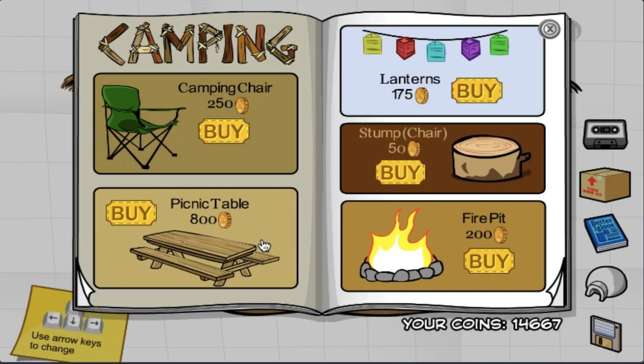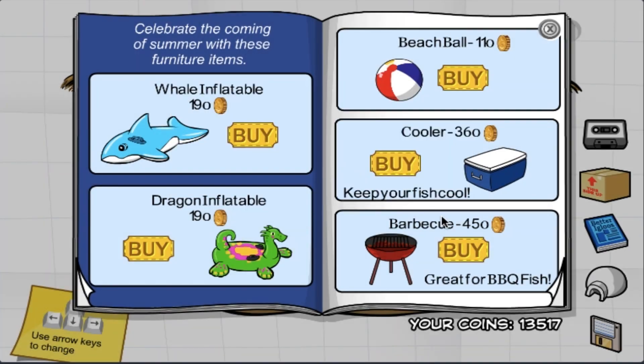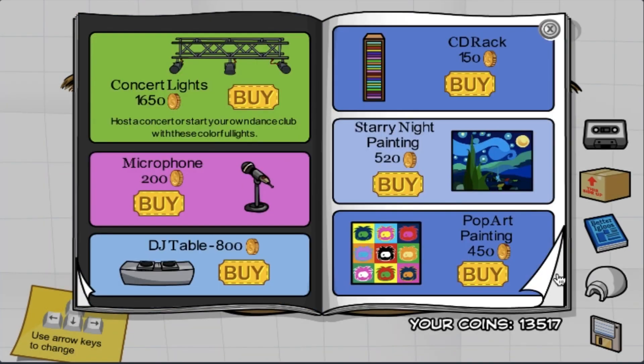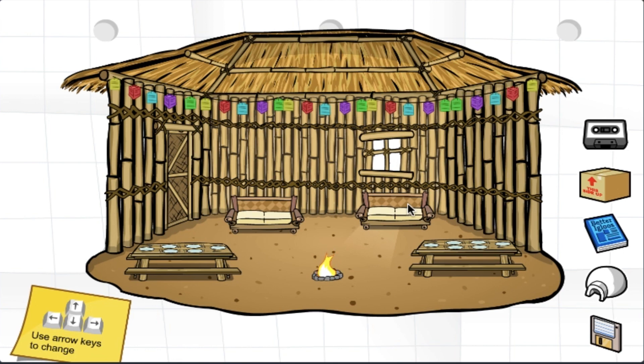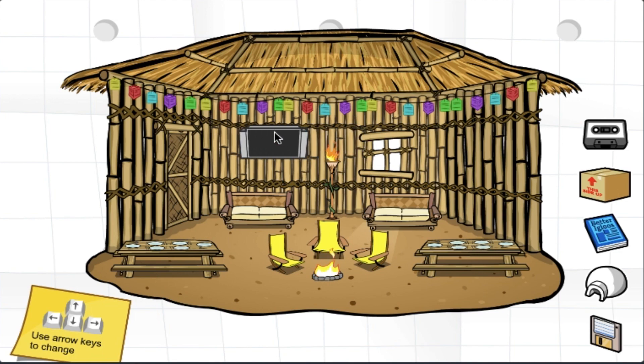I'll buy another picnic table and put it at the left side. There is a bug when I try to buy the barbecue — it shows up as a green vase instead, so developers, you know what to do. I'll buy the bamboo couch, bought two of them actually. Let's put a torch between the bamboo couches, and three yellow chairs near the fire pit. Finally, let's put the TV near the door.